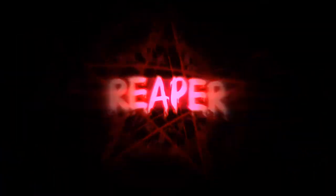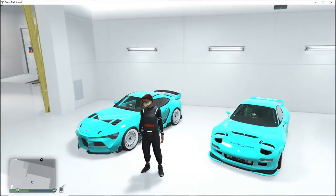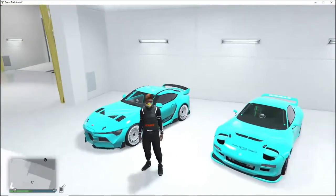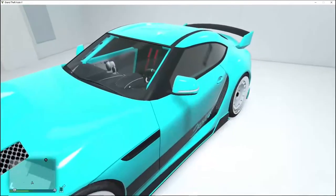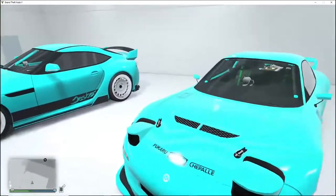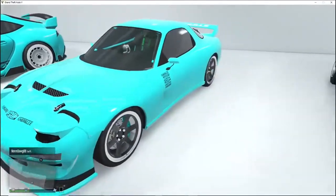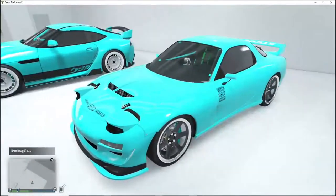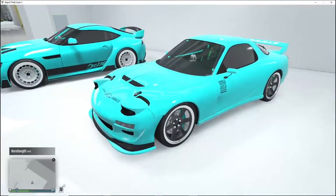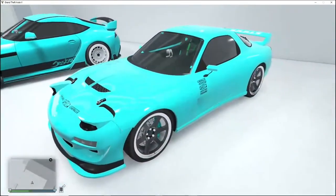Alright, what is up everybody, it's your boy Reaper. Welcome back to another GTA 5 Online video for the new Tuners update that just came out today. Previously we messed with the Toyota Supra — the 2020 Toyota Supra Mark 5 — and then we also messed with the RX-7. The RX-7 looks nice. I like it. I feel like people will comment about the color not looking good on the vehicle. In my opinion it looks decent, it looks vibrant, but I could always go back and change it. I do like the new wheels that came out with the Tuners update. Thank god they added new wheels.